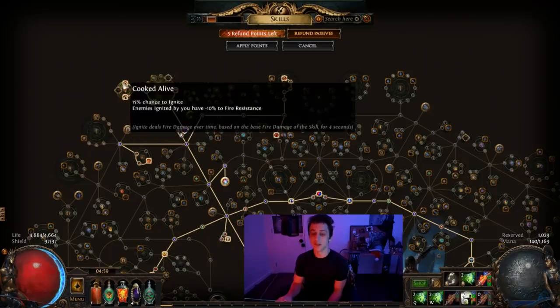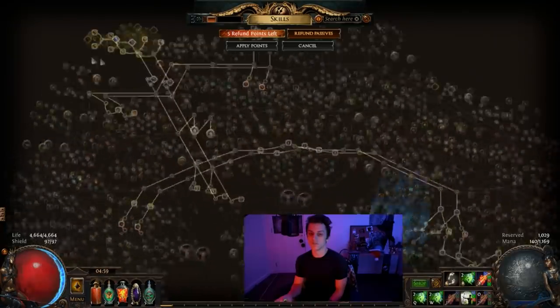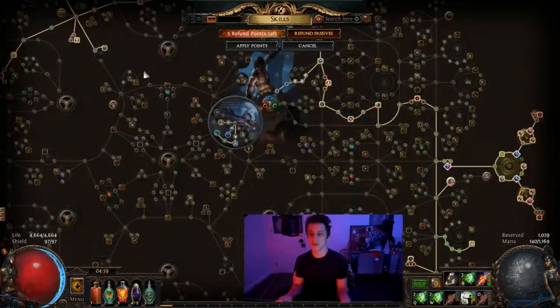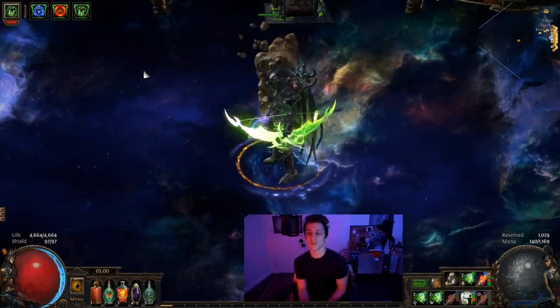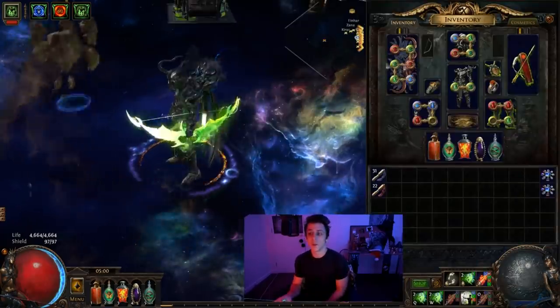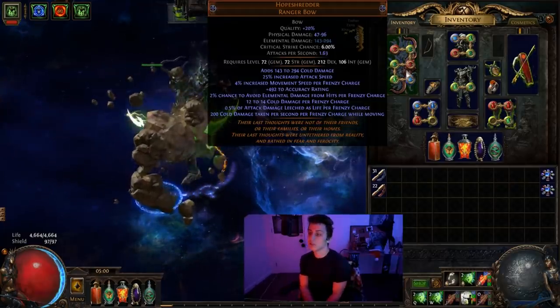Another cluster has Cooked Alive and also Fan the Flames, which gives the Ignite proliferation we need in the build — saving us a Prolif gem and helping single target prolif if needed. Up here there's Blowback and Cooked Alive as well. It's not necessarily the optimal way to build it, but all those Cooked Alives help quite a lot for damage when you don't have Elemental Equilibrium. The pure Lightning version is probably still the best, or potentially a heavy physical bow, but the Cold version seems to be working nicely.